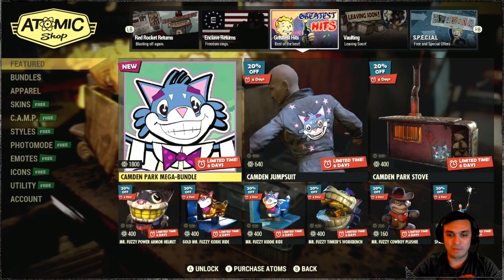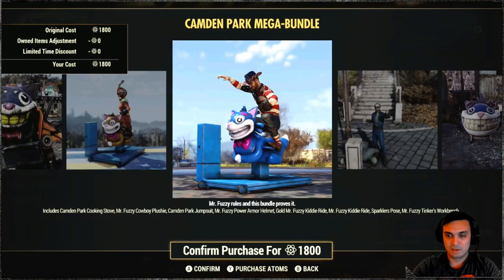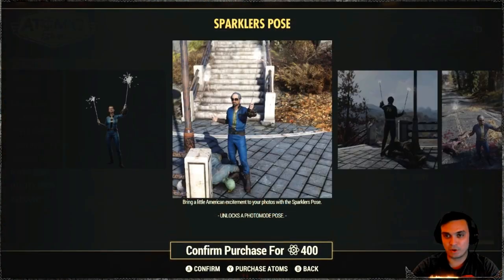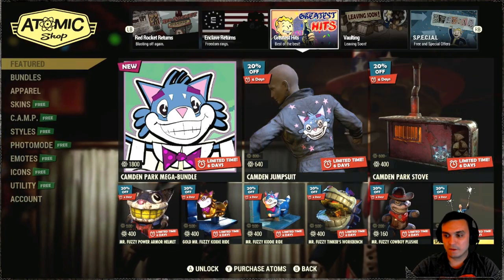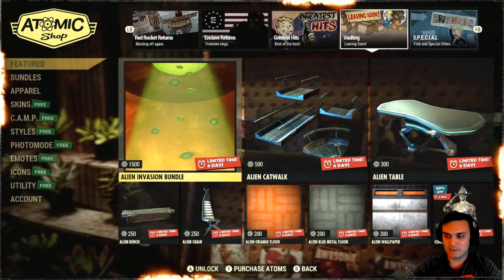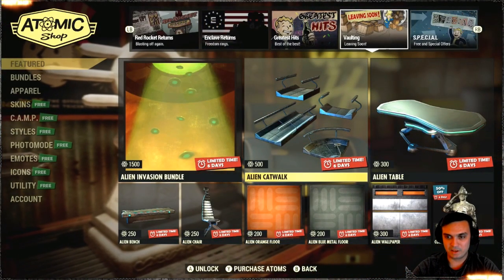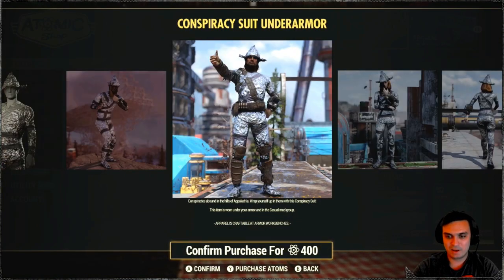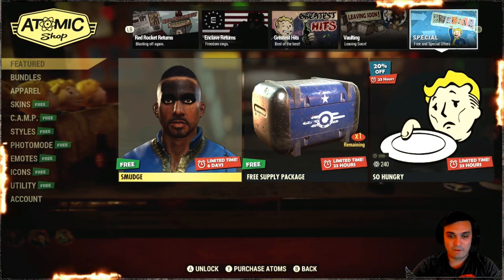Then we've got Camden Park stuff in a mega bundle — not a big fan of those. There's also a pose coming with a 20% discount. We've had even bigger discounts before, but poses are cool to have, though 400 atoms is still a lot for just one pose. Then there's alien stuff — the alien catwalk outfit — I don't like it at all. There's the actual outfit and an under armor, and as far as I know you can mod the under armor, so what's the point? We also got a free face paint.